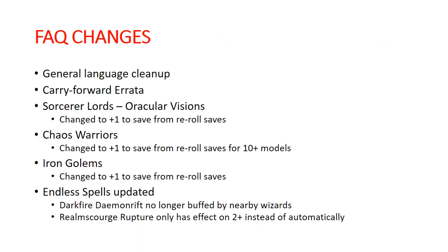Starting with the FAQs, because this is where some fundamental changes happen — straight up changes to War Scrolls. A lot of the language on the War Scrolls just got cleaned up, as is the case across all of the armies. There were some errata from prior FAQs that got carried forward. That doesn't really actually change anything now. They still appear in the FAQs and they look like they're new, but basically it's a new edition, so everything in the FAQ is new at this point, but some things really aren't.